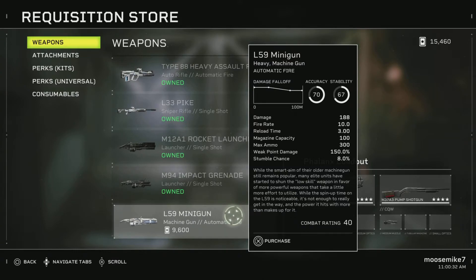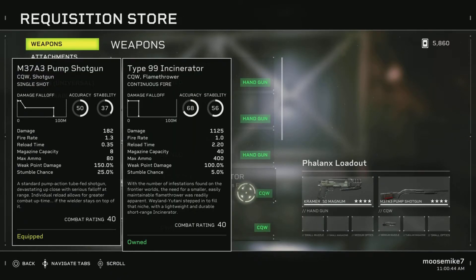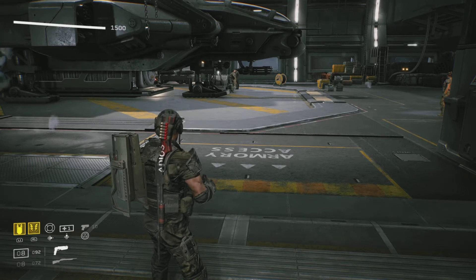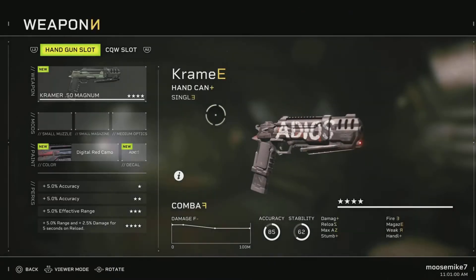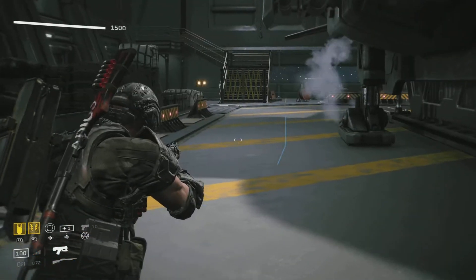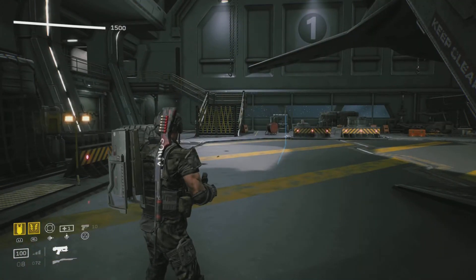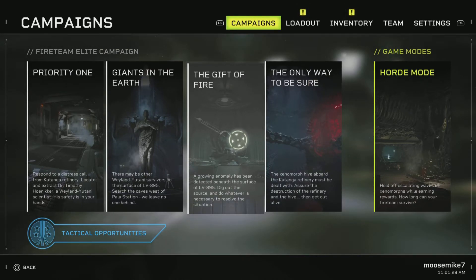Here it is ladies and gentlemen - the L59 minigun is in the game! Unfortunately this is a heavy gun so we won't be able to try it on the Phalanx out of the gate - it looks like a demolisher gun. We're definitely going to be giving that a try and showcasing it. So we got all the new weapons: the L33 Pike, the L59 minigun, the Type 88 heavy assault rifle, and the N79 EVA laser handgun. Let's equip that handgun - heat warning! It charges, and it appears to have an overcharge mechanic.